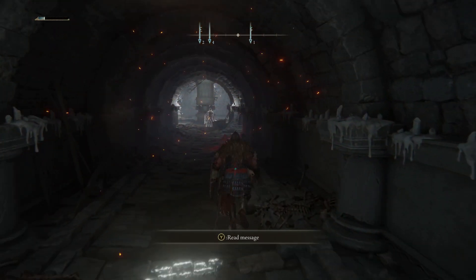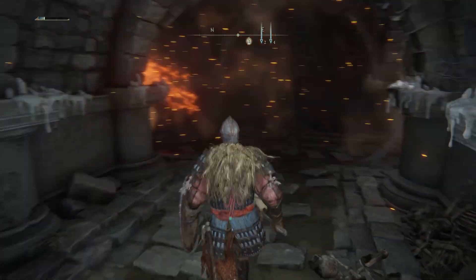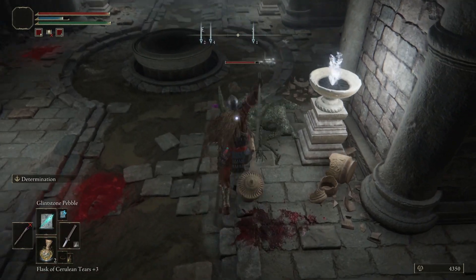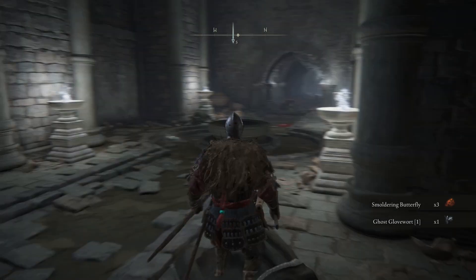Go back to the second corridor and do the exact same thing as the first. This time, when you enter a cubby on the right, you'll notice a ladder — ignore this for now and head to the end of the tunnel. There are multiple imps in this room, so try to take them out one by one. Then deactivate the trap and you can pick up a ghost glove wart next to the corpse.